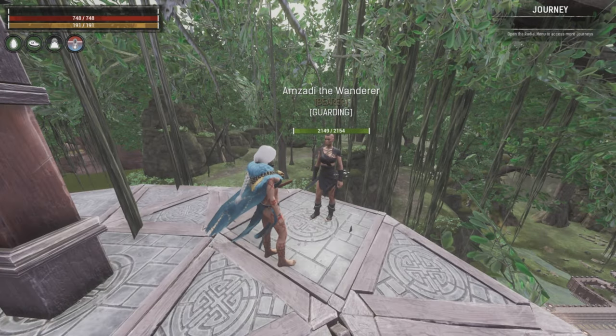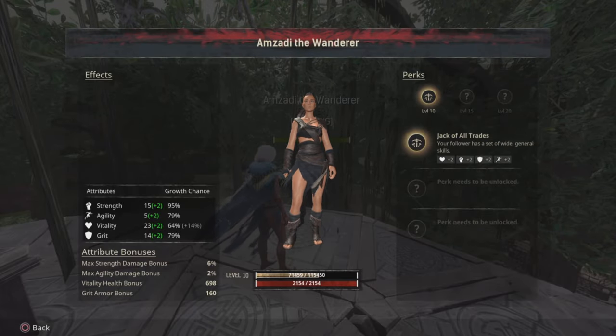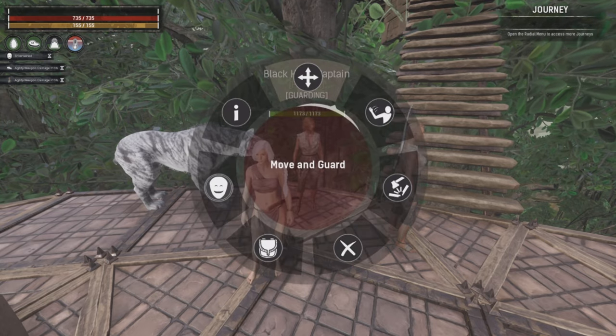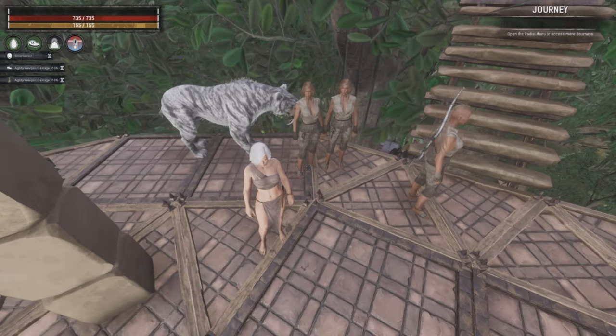Bearers have been absolutely nerfed into the ground. This is a level 10 bearer — she had like 5,000-plus HP before and now she's only got 2,154. Funcom did say they're going to revert this, at least for now, so bearers won't take a hit for a while. Thrall placement mechanics on official servers have been changed so you can place thralls as close to any other thrall as you want. Speaking of thralls, they will sometimes run right off a cliff, and they take fall damage now. I don't see any reason why this would be intended, but either way it needs to be fixed.